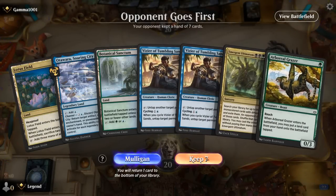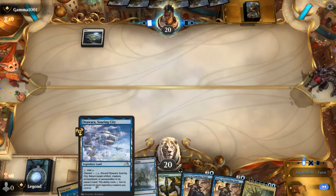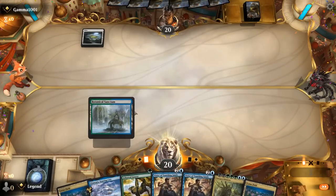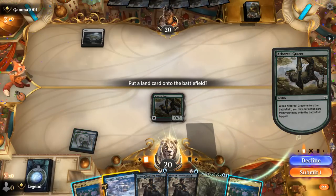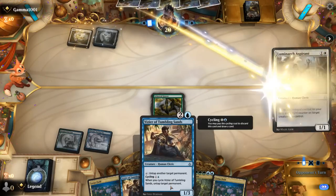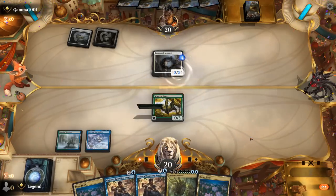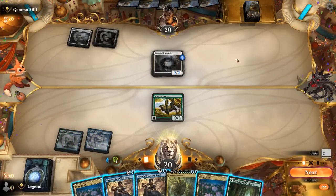Game three, on the draw with a keepable hand. Good early acceleration, double Lotus Fields — not as good as finding a Thespian Stage. But what I could do next turn is play Lotus Field and untap it with Vizier, then cast another Vizier. That's another way to generate a lot of mana. I'm keeping, especially against a white aggro deck — they're not going to have a ton of removal for us.